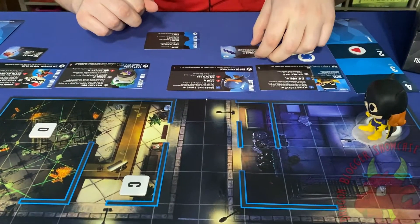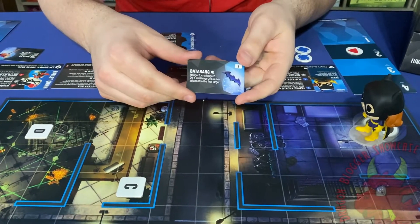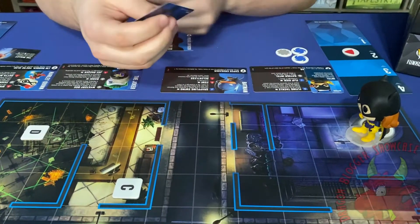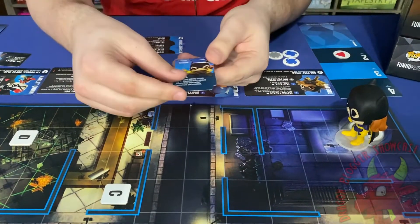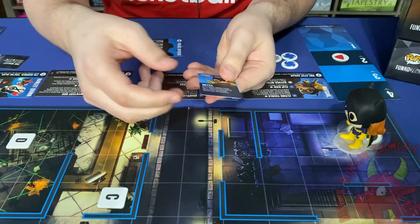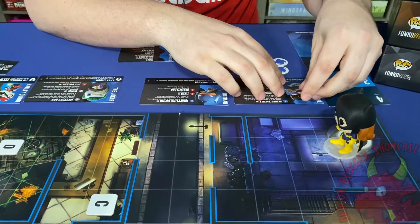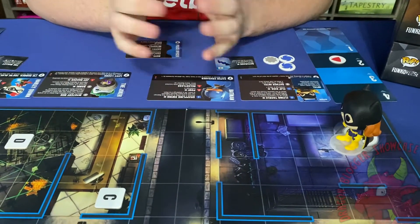There are also items in the game. For example, Batman has a batarang that lets him do a ranged attack. You can draft items at the beginning of the game. There are also status cards — for instance, Batgirl has Intel, which is a status card you can give to an ally to decrease the cost of things. Other status cards either help your allies or hinder your enemies.